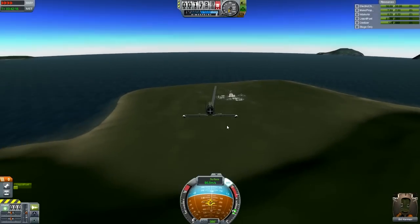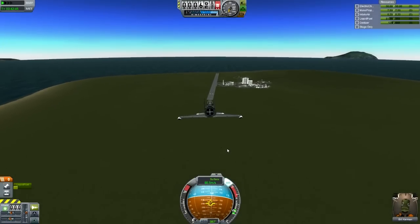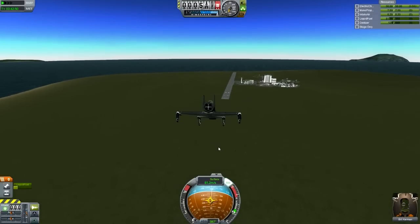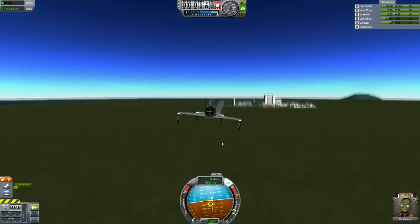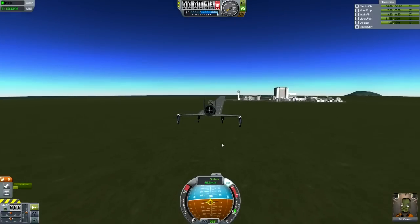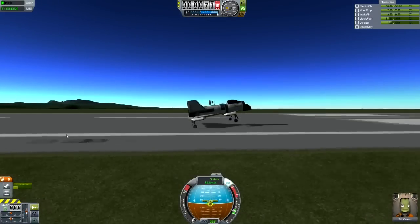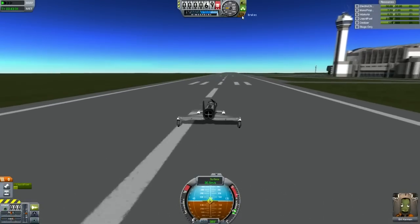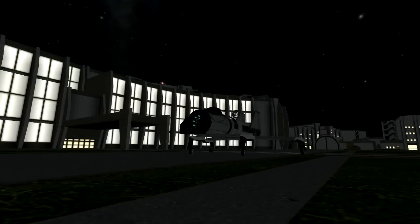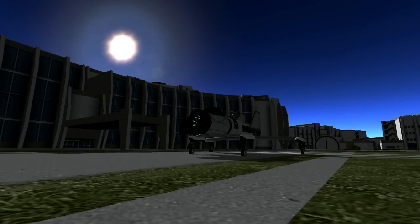I'd like to see more planets have biomes sometime reasonably soon, because I can't see it being that difficult to sort out, really. Anyway, one of the other things they've added is a way of looking up all the science you've collected — seeing where you've got science from, what experiments you've done, and what experiments you can still do to get more science. That's really useful and it's found in the R&D building. You should definitely go check that out.